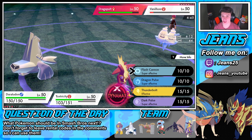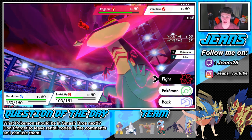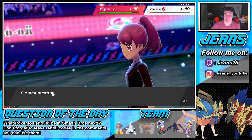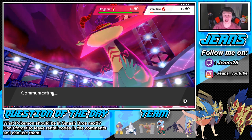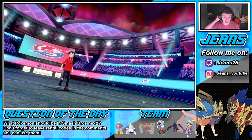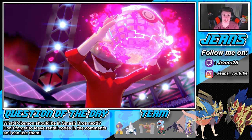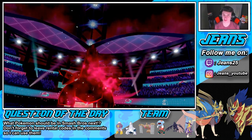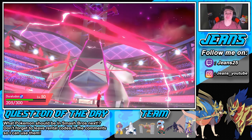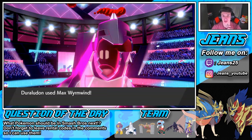He leads Barraskewda and Dragapult. Let's Dynamax and set off those Electric Seeds and get the Tailwind rolling — that dragon pole is going to come after my blimp. Once we get Tailwind off we're chilling. He's going to swap out Barraskewda. We're Dynamaxed so we have extra HP. Breaking Swipe comes through — we eat it all day. Barraskewda attack drops but luckily we're both special attackers. Oh, Drill Run! Of course it runs Drill Run. I never saw Barraskewda with Drill Run — that is nuts! Our Dynamax is gone.